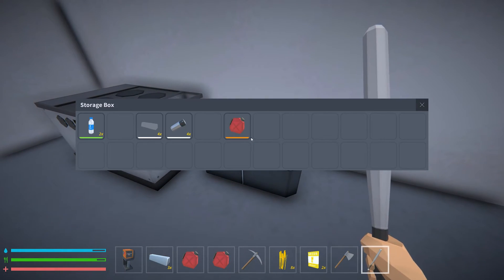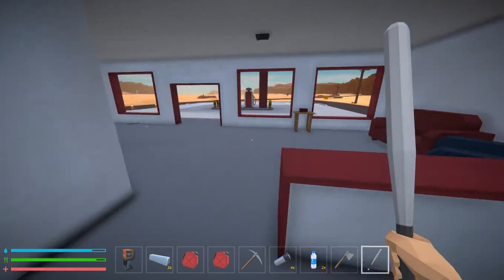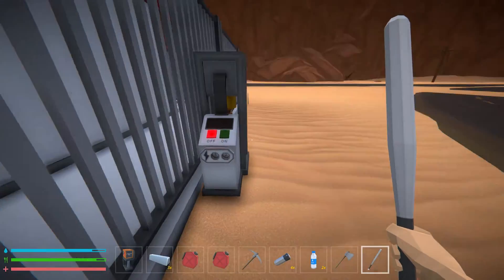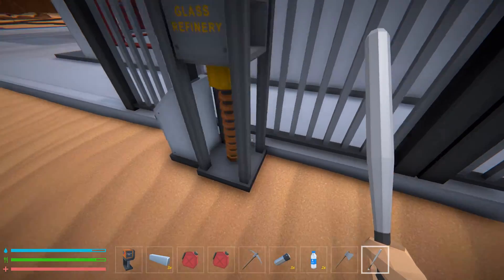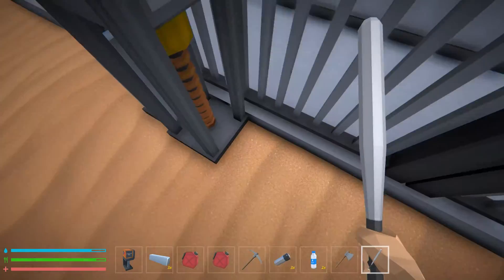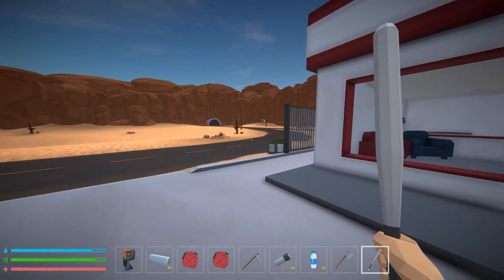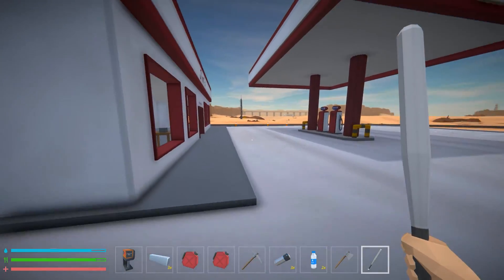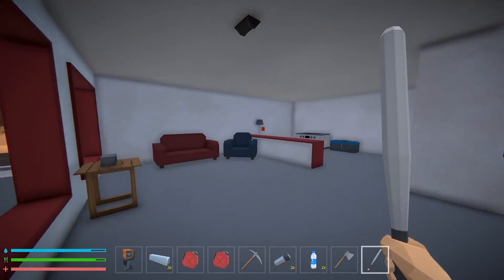I'm going to go in here and this chest is pretty cool — it starts us off with some good stuff. I'm going to put away the wheat and the seeds but I will grab the batteries and the water, and I'm going to put a battery in this glass refinery and turn it on. It's going to very slowly refine sand into glass and spit it out on the ground — we'll come back and get it later. So we've planted some wheat, we have glass going, we have water being pumped. Those are very slow processes and we're going to run out of food and water eventually.